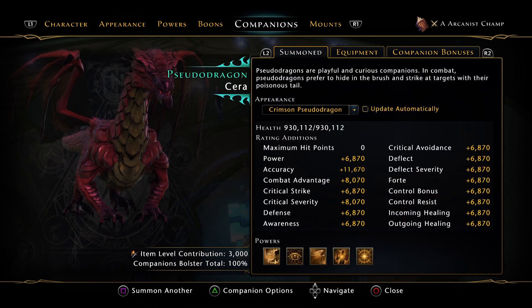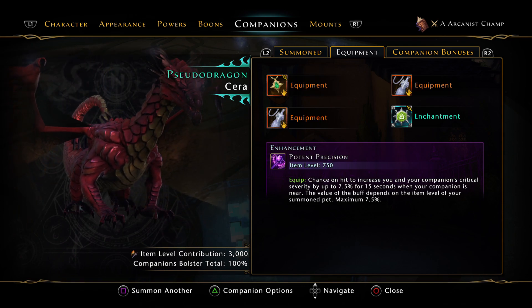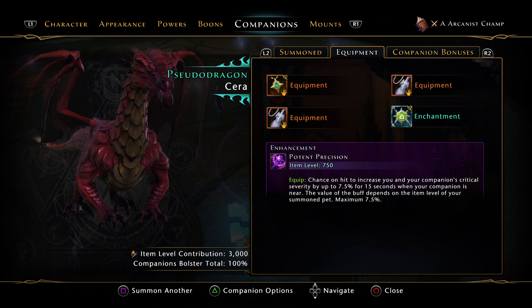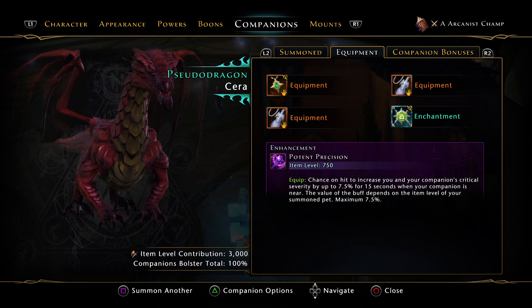For the companion, I run Pseudo Dragon. There may be some changes next mod with numbers, but I think Pseudo Dragon should be okay. I prefer Striker — it just outweighs Augment right now unless they do something with Augment at end game. My ratings are pretty much capped anyway, so there's no point in running Augment.